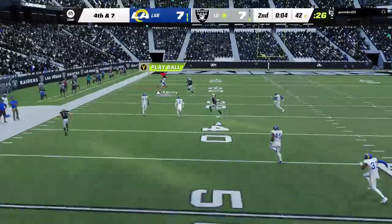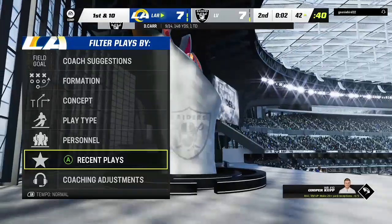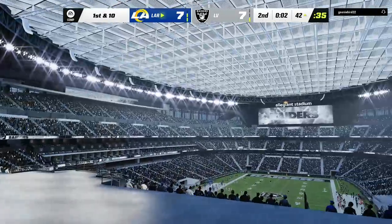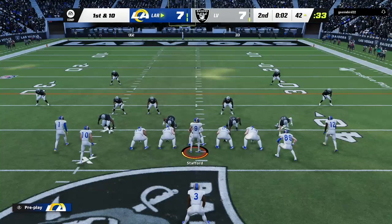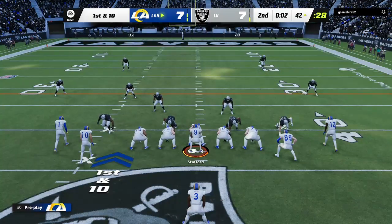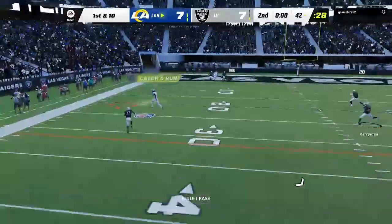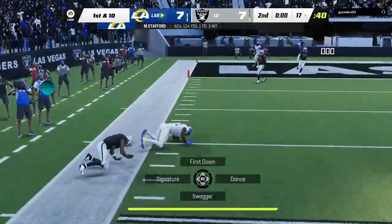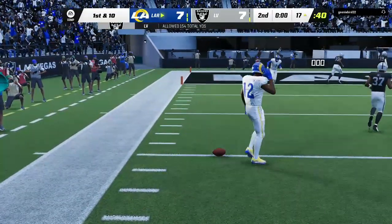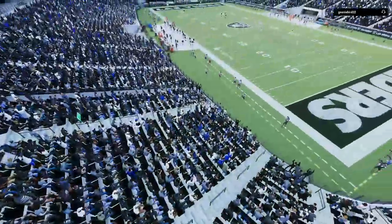Carr looks downfield for Waller, and this one is incomplete. A curious decision to go for it — it doesn't pan out. The Rams get the football in outstanding field position. The final shot before the break: Stafford gets this to Jefferson, and they'll wind up getting this one all the way down inside the 20. That'll do it for the end of the second quarter.